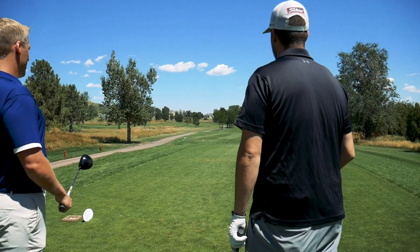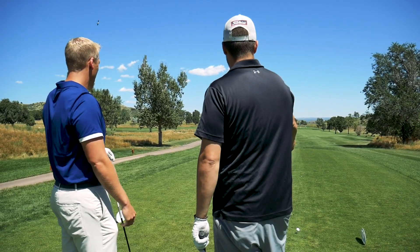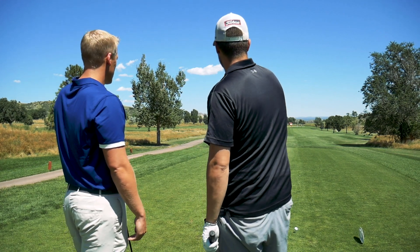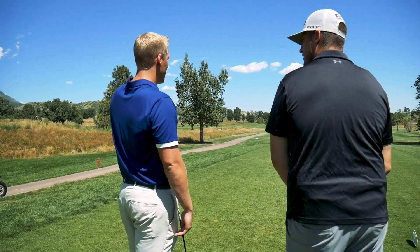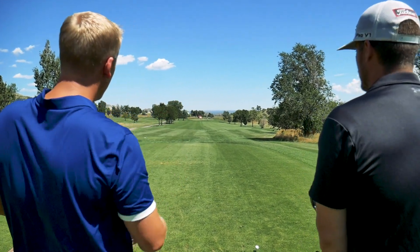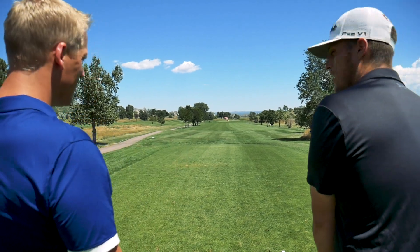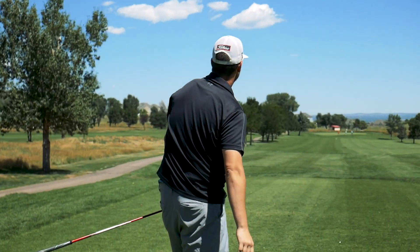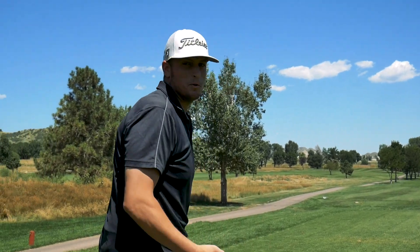We've got a par 4, 372 yards. My stock shot lately off the box has been a little bit of a draw, so I'm going to hug the right side of the tee box. My target line is going to be that tree down there at the end and hope I can draw it. Smart play — I like that, especially since you move it right to left. Being on the right side of the box gives you a little bit more room to aim right. Keep swinging, find that target, swing all the way through and try to get it curving back to the left. A little down the middle, draw off the left — should be playable.